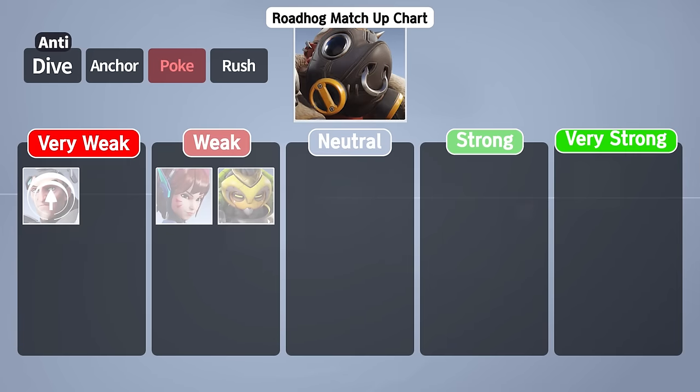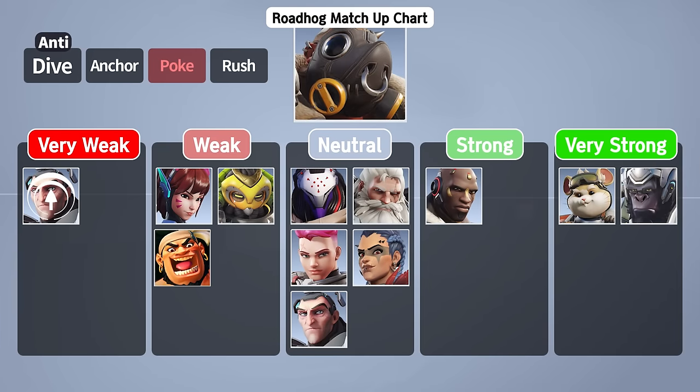And finally, for the reworked Roadhog — his exceptional ability is anchoring down using Hook and Pigpen. He's very powerful against Ball, Winston, and dive-style Rein, as well as Doomfist. He has an aptitude for rush, but due to his limited range can struggle against ranged tanks like Sigma and anchor-style D.Vas that keep you out of your effective range. In the case of Orisa, her CC and range advantage previously made the matchup more difficult, but now with the new Breather, your chances aren't as bad as before. Other rush tanks have a pretty similar effective range, and the high kill potential of Hook results in a fairly even matchup. And of course, he's not going to be very good for dive or poke.